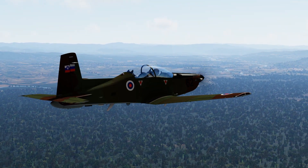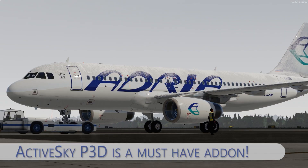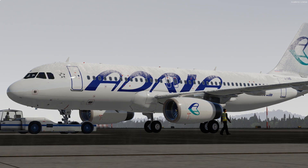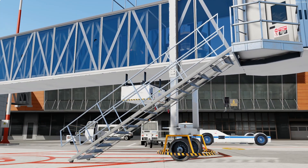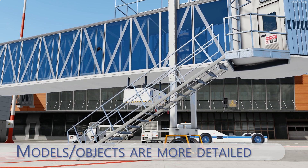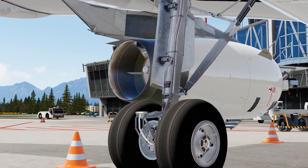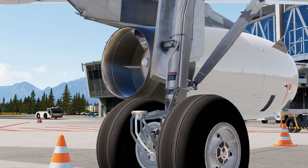The weather also works fine together with Active Sky, and the clouds really look different from the previous simulators. Another good thing is the modeling and the lighting together with reflections. The first thing I saw when opening up the sim for the first time were the jetways of the GSX addon — they were modeled in every detail and that really impressed me. You can simply see the lighting and reflections when taking a look at any object.